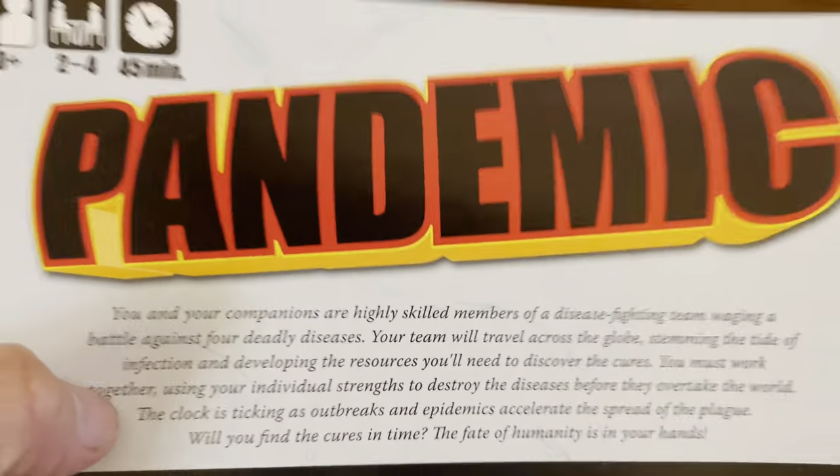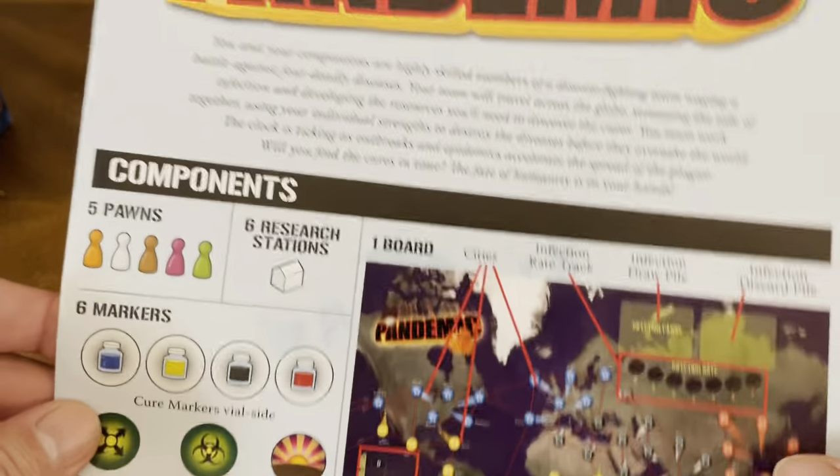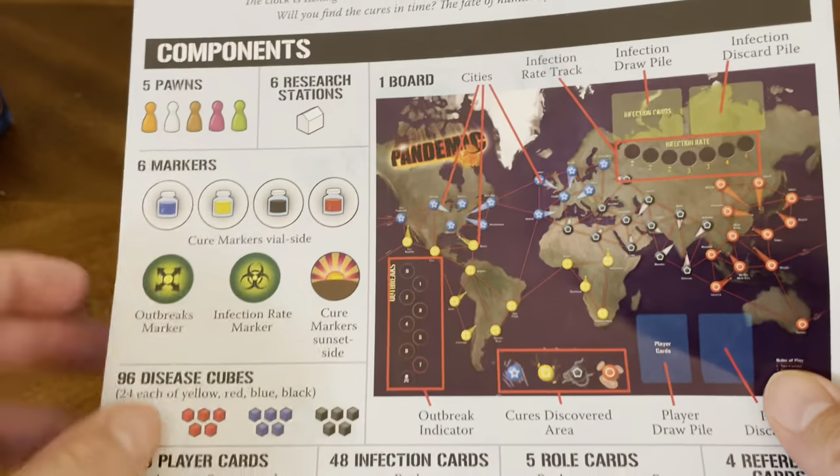We got the rulebook right off the bat. We're going to try to find a cure for the disease. You have a list of components in there.